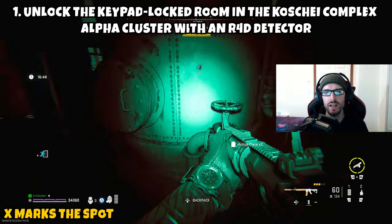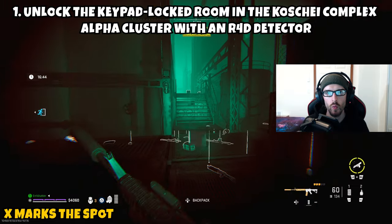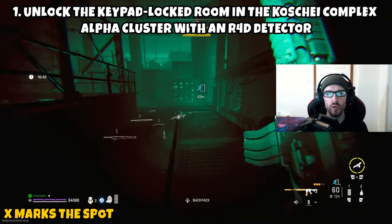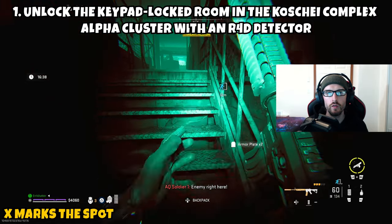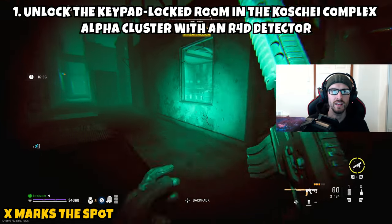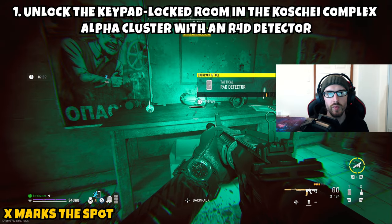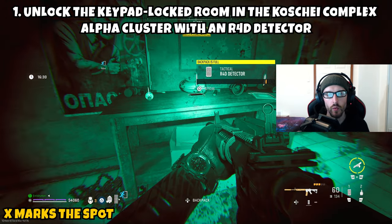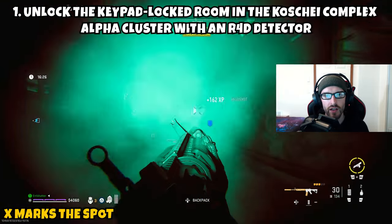This should be pretty easy to locate. If you guys have any issues finding these buildings, look for the little spaces you can crouch and walk under — those should lead you toward the center. If you go to one building and the R4D detector isn't there, it's probably in the other one. And if it's not in either of them, someone beat you to it. Once you have the R4D detector, you'll then need to head over to the Alpha Cluster.